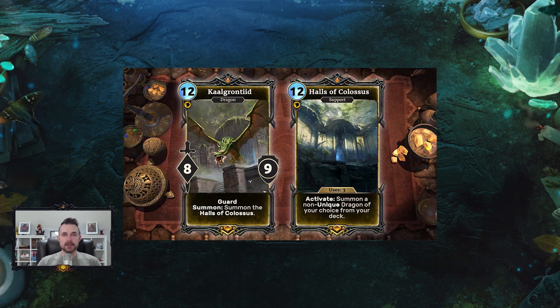We're going to start with Cal Granteed. If you don't remember, it was the eight-nine unique Willpower dragon that costs 12. It has Guard, and when it comes into play you summon Halls of Colossus. Halls of Colossus is a unique support — the only way it can enter play is through Cal Granteed, so you can't run additional copies in your deck. It says: Activate — summon a non-unique dragon of your choice from your deck. This is obviously incredibly powerful.